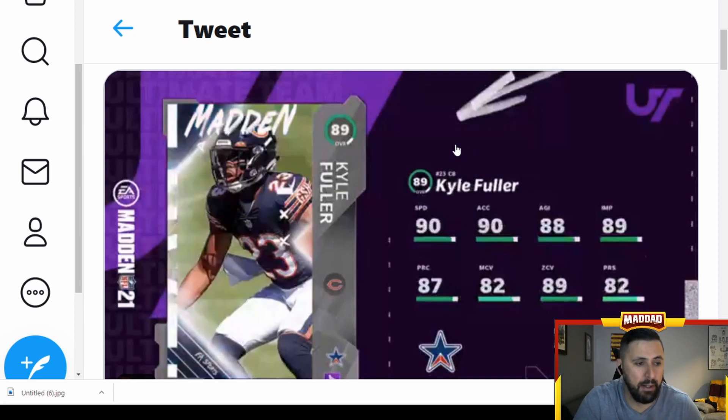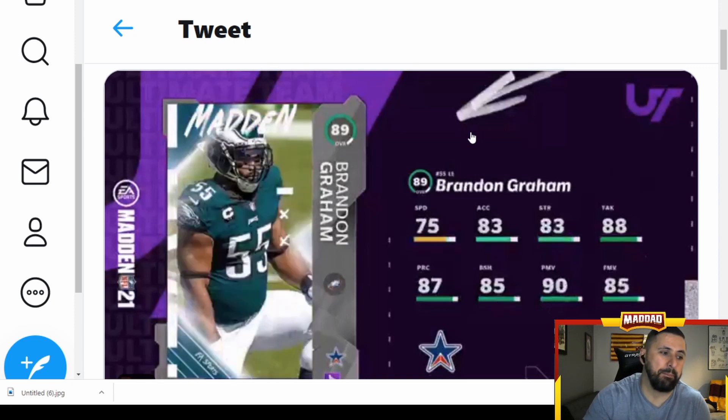Alvin Kamara again — 90 speed, 90 acceleration. Kyle Fuller — who laid the wood last night to get that big game-changing fumble — 90 speed, 90 acceleration, 89 zone. But that man coverage, why'd they give him that? He showed he played man last night. Brandon Graham, Super Bowl hero extraordinaire — not very fast, good power move, that's about it, nothing spectacular.